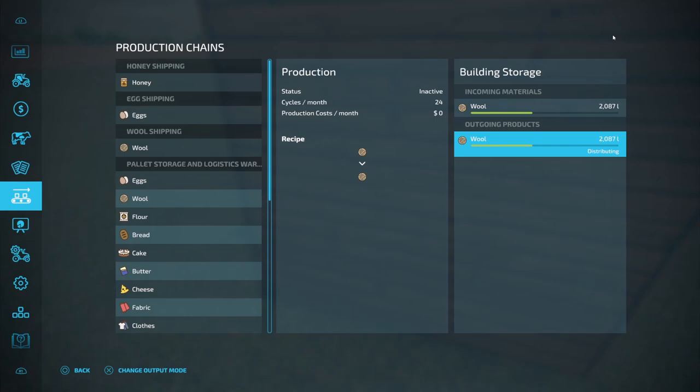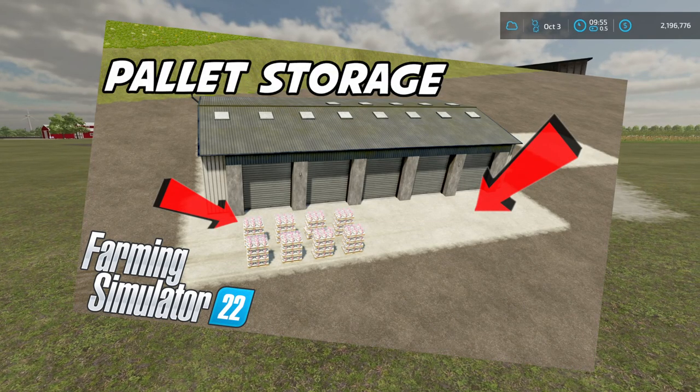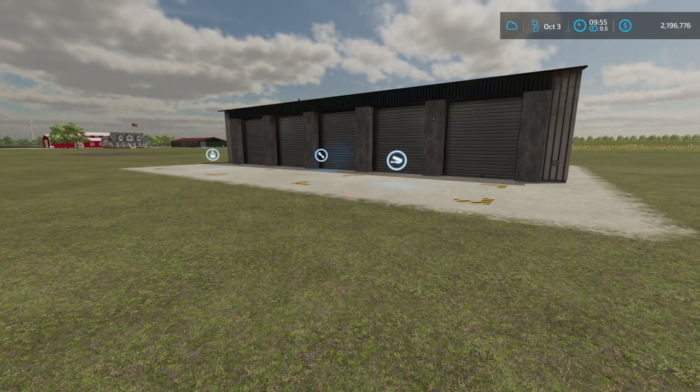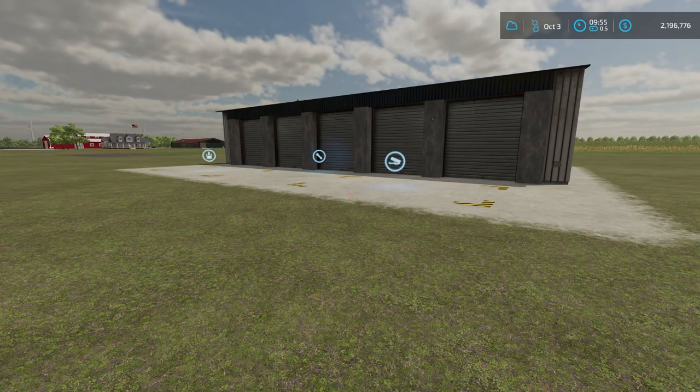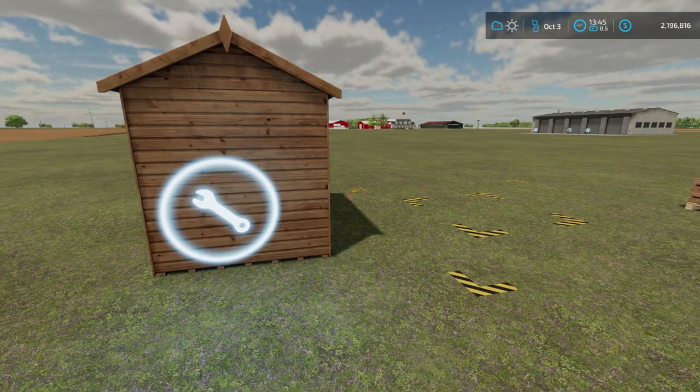It goes over to another facility I have set up — the Logistical Warehouse. We showed this off in a video earlier and I'm going to go ahead and link it up above if you guys want to see exactly how this place works. It's going to take all your finished goods, anything in production — you can put it in here. It also takes your animal products. I highly recommend it as a console player. It's fantastic for storing all your production goods and distributing out to other facilities. It's about 10 o'clock in the morning right now, so I'm going to speed up time a little bit and see how fast that 5,000 liters transfers over.